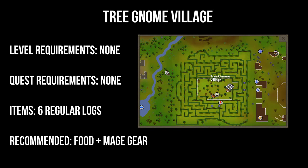Okay, so Tree Gnome Village - we don't need a lot. We only need 6 regular logs and food and mage gear in order to beat the Khazard Warlord at the end of the quest.